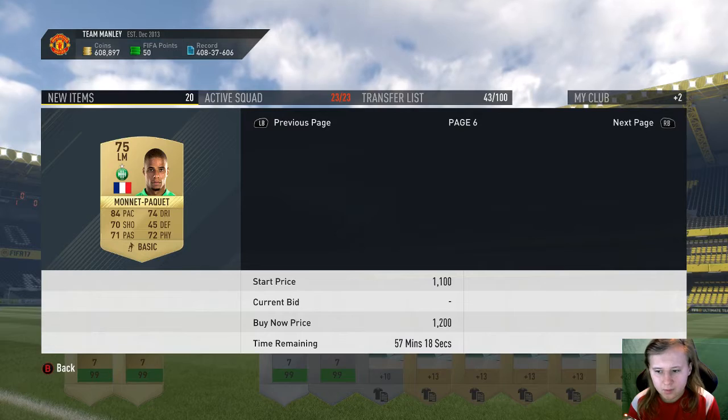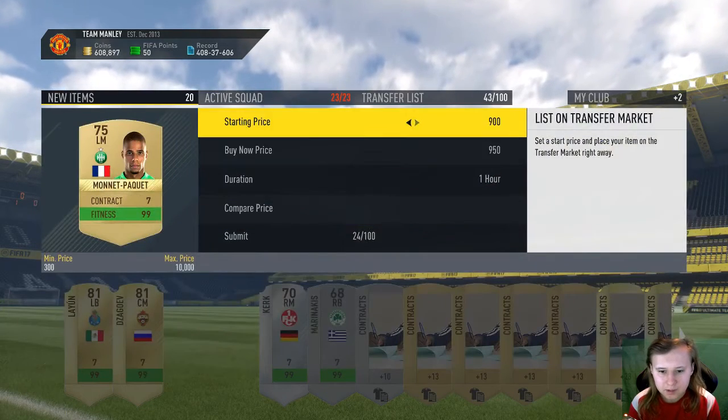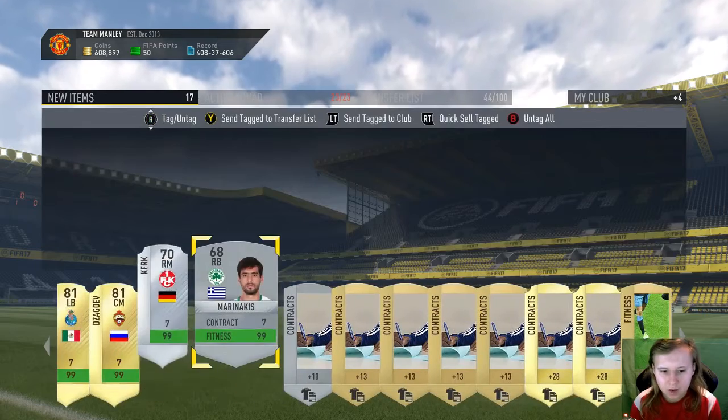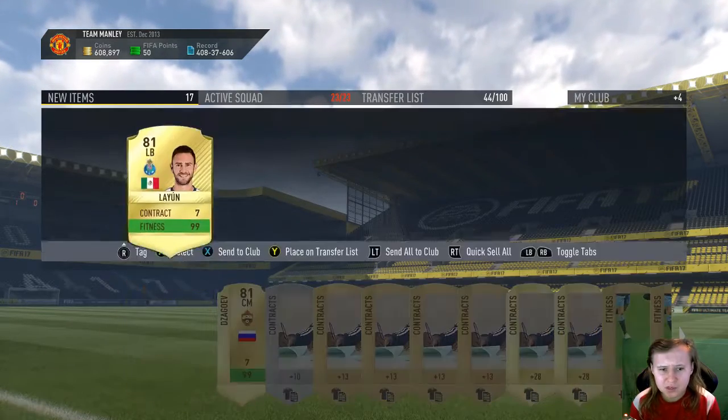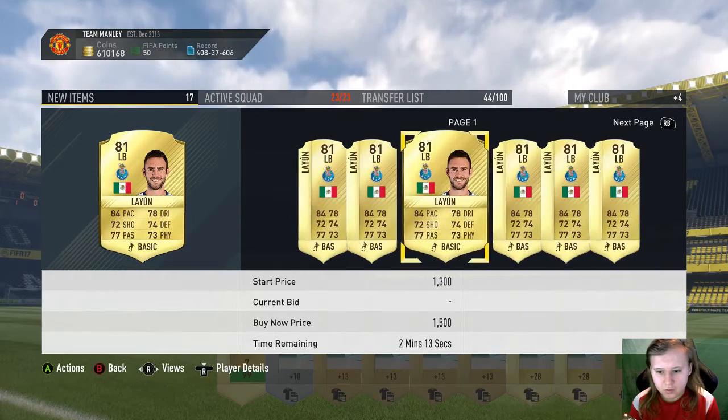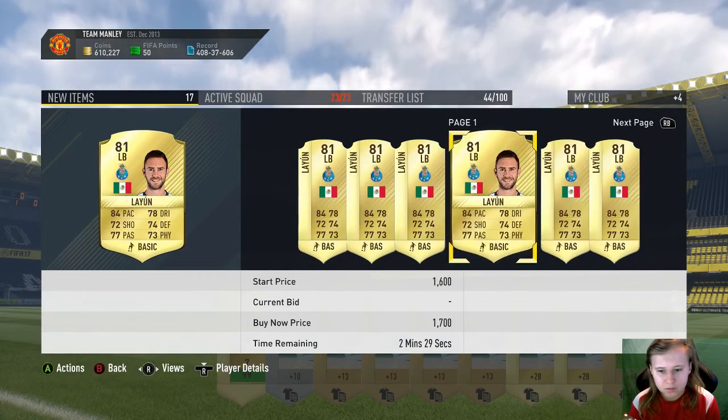Yeah, about 1k for him — I'll list him up for a K. Cheeky little money there. I'll send the others to the club. I don't think Lyon player even goes for anything to be fair. I think Monreal sold straight away.